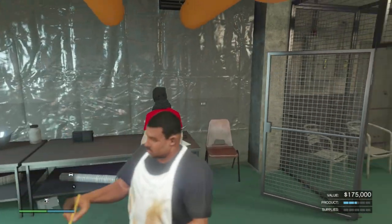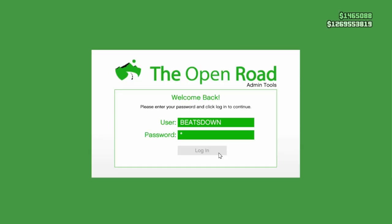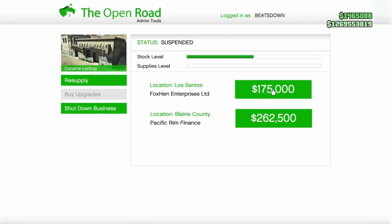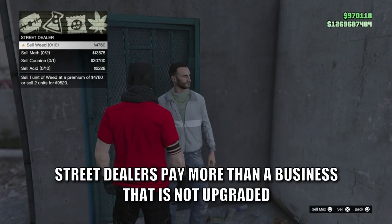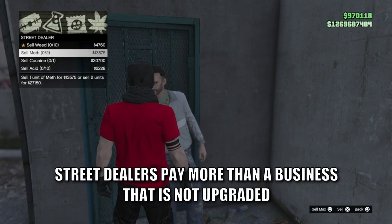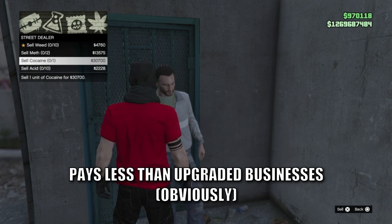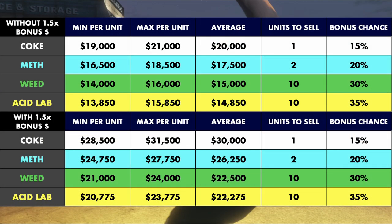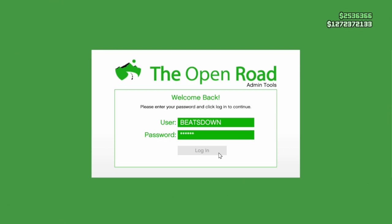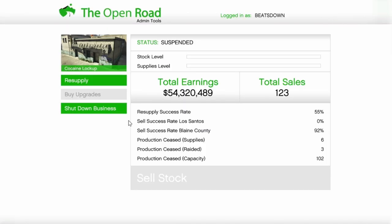With the MC business stock, the bonus payouts would be the same as what the business would sell for before the 25% business increase implemented back in 2022. The payouts at street dealers work out to more than an MC business sale if your factories are not upgraded, but will pay out less if they are upgraded. The chances each day to get the bonus payouts for the four types of drugs are 35% for the acid, 30% for the weed, 20% for the meth, and 15% for the coke.